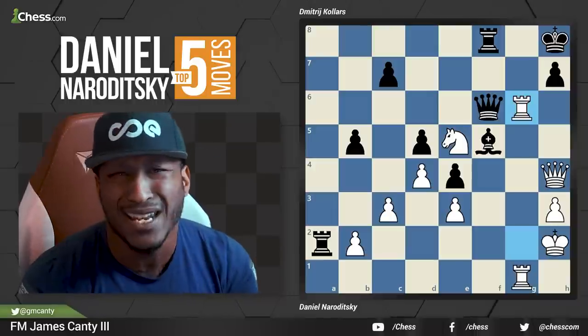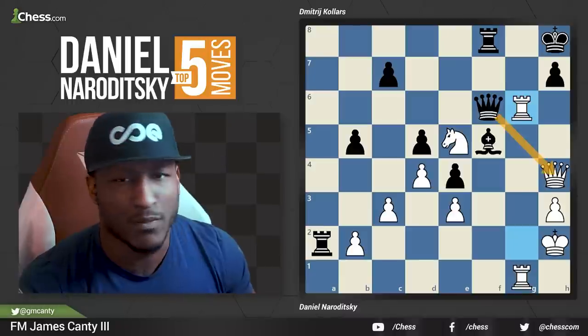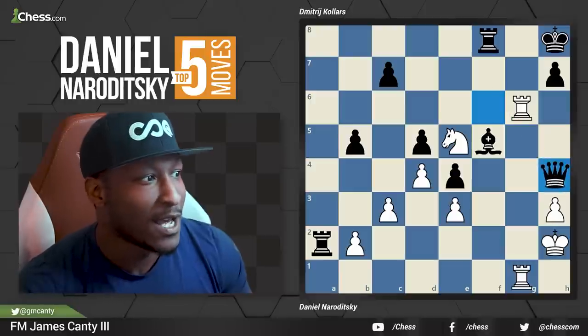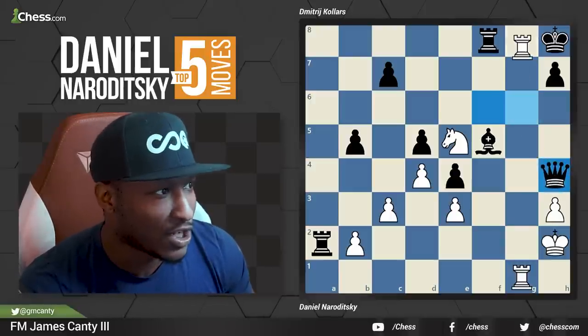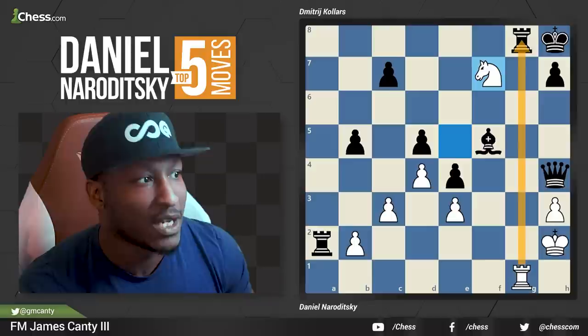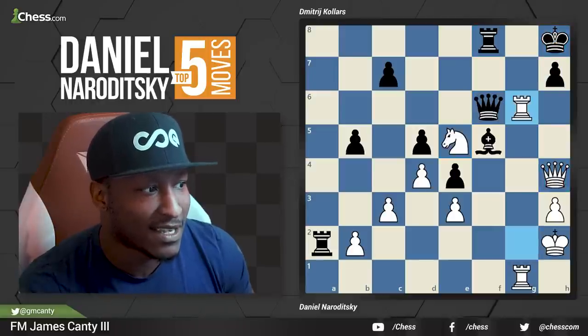The queen is hanging. What are you doing? Your queen is hanging. If he takes the queen, that's very mean. After rook G8 check, rook takes, and then knight F7 is mate — because of the other rook stopping the king from moving, and the king is in check due to knight F7. Beautiful checkmate. That is nasty. Hopefully you're doing your puzzle rush. Queen takes H4 runs into rook G8, rook takes, knight F7 is checkmate.